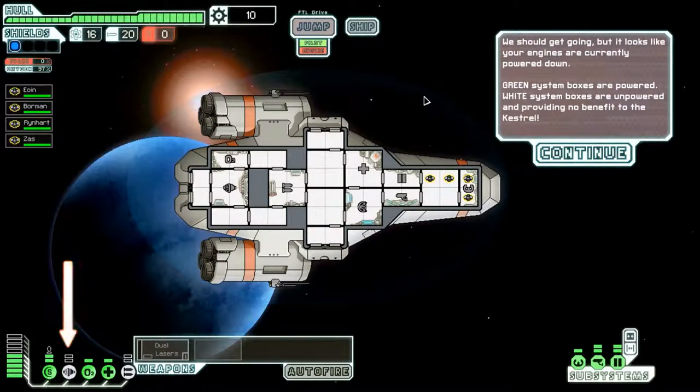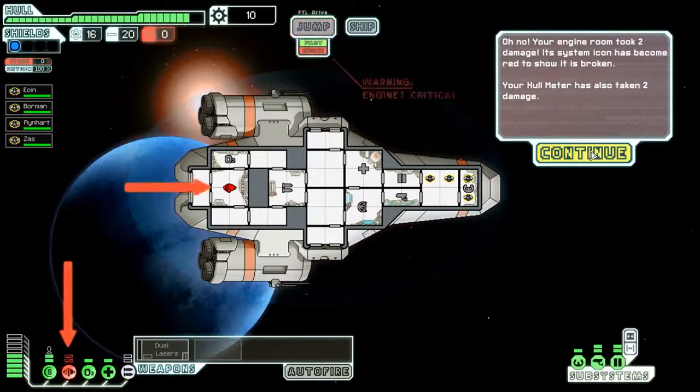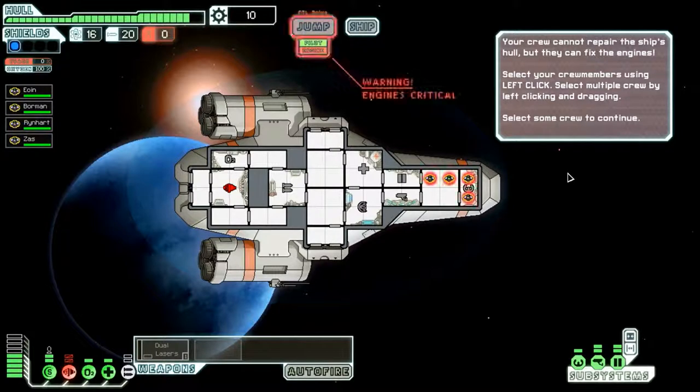Luckily for me, oxygen only takes one power. We should get going, but it looks like your engines are currently powered down. Green system boxes are powered, white system boxes are unpowered. We'll go ahead and throw two in there. Try to keep your vital systems fully powered. Right click to depower a system if you want to reroute its power. Engines critical — well, that's not good. Your engine room took two damage. Your hull meter has also taken two damage.